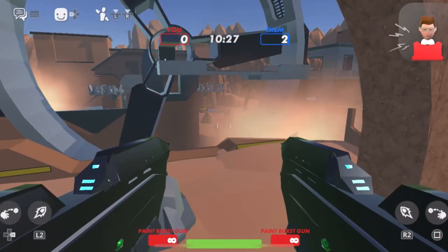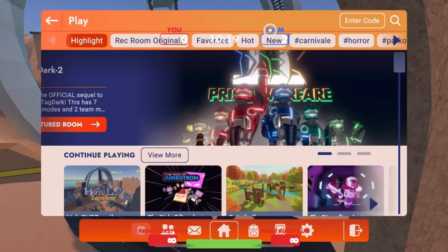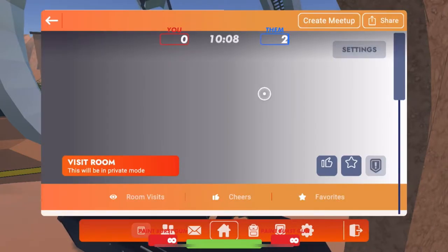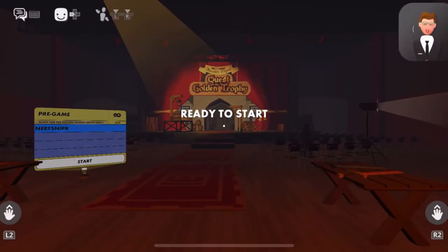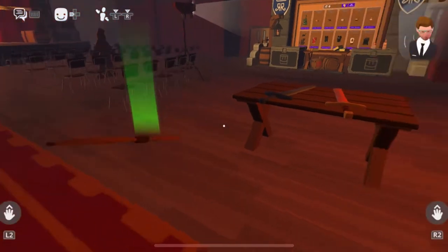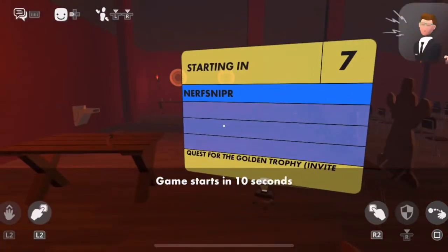Alright, we'll pop out of this game. One of the other ones I wanted to show you — we'll go into this one real quick, it's a really good game. I'm going to do it in private though because I don't want to deal with any randoms. This is the Golden Trophy. It's the first RPG-style game that I've played here. It is an RPG — you can use bows and arrows or pick up swords. I like to use the swords a little bit better, honestly.